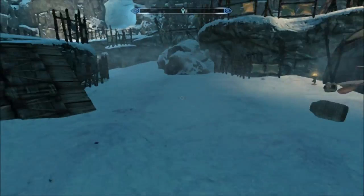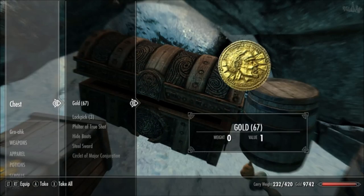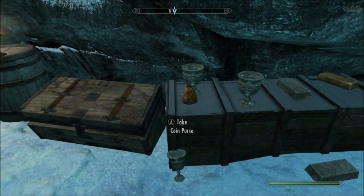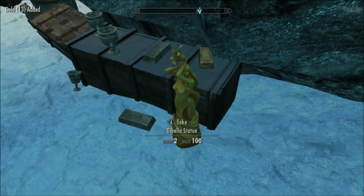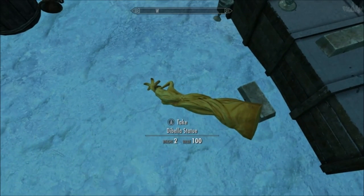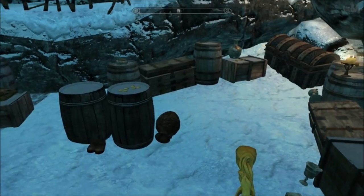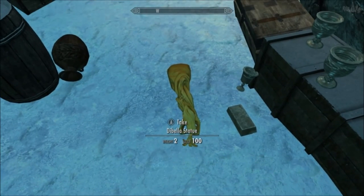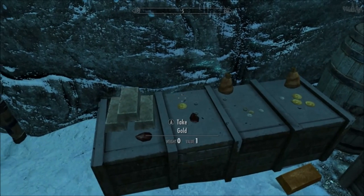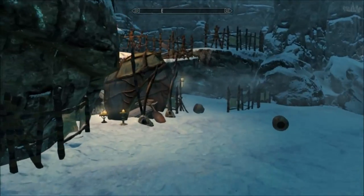There's a gold ore vein there, and in this little alcove you'll find a boss chest. Inside: gold lockpicks and a coin purse — not a great boss chest. But here we go — a Dibella statue. This is a unique statue you can take. If you've done the Thieves Guild questline early on, a guy will tell you to find these statues and bring them back for money. His name's Brynjolf — so go take them to Brynjolf in the Thieves Guild and he should give you money for them.